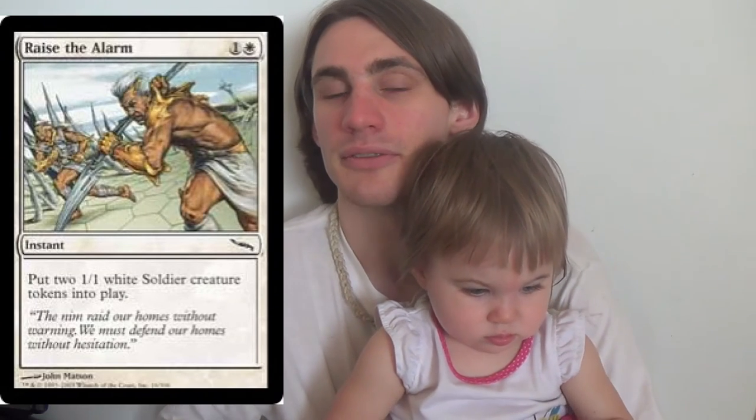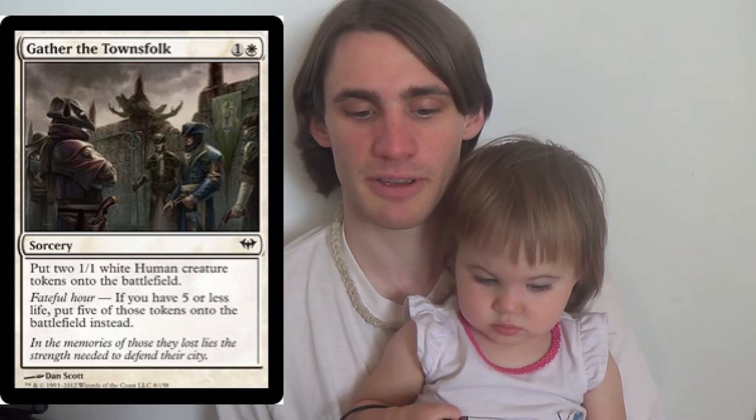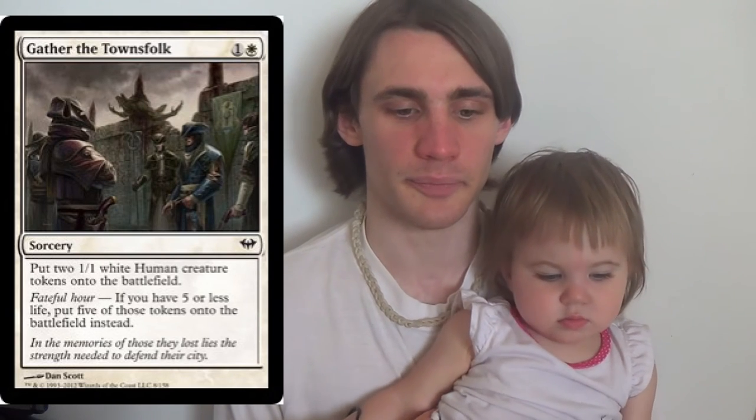We have four Raise the Alarm, which generates creatures — and those creatures are themselves vanillas. So this will be how I teach her what instants are and that there are creatures that aren't actually on the card; they're tokens. We also have four Gather the Townsfolk at sorcery speed, similar to Raise the Alarm, except the tokens are humans. If you have Fateful Hour, you put out five instead of two tokens.